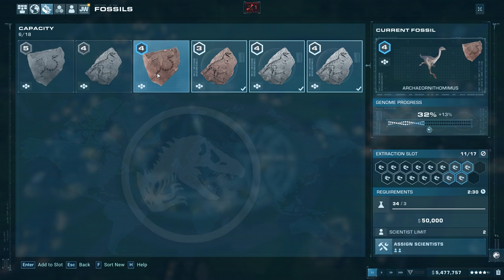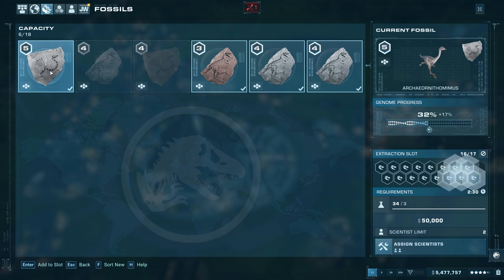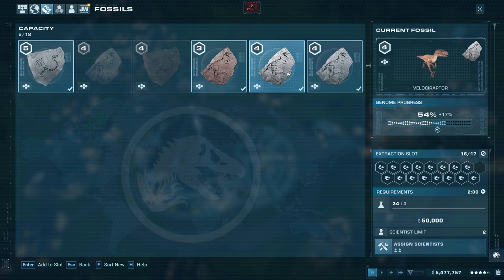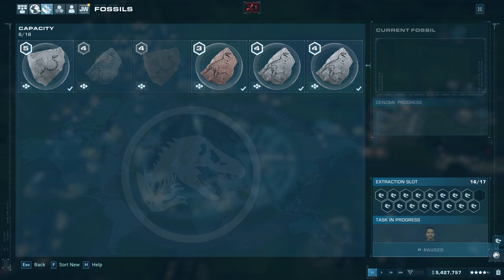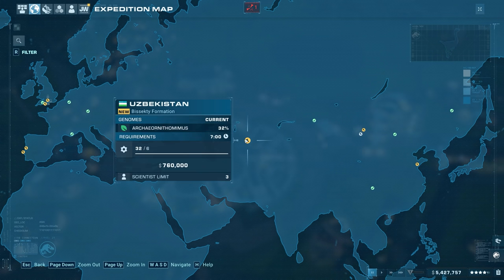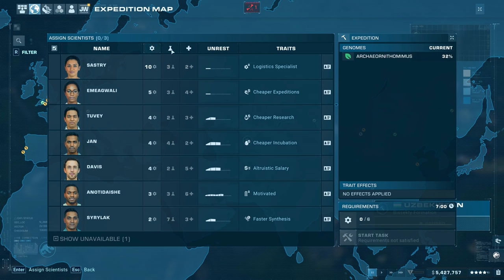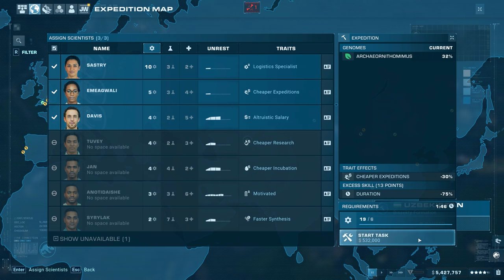Processing velociraptor fossils brings the genome up to 71, and archaeo ornithomimus to 49 — just shy of 50. We'll definitely need more expeditions to reach 100. Assigning the genetic specialist again, and launching another expedition focused on archaeo ornithomimus since it's the lowest. With cheaper expeditions and the right scientist it'll take about one minute 46 seconds.